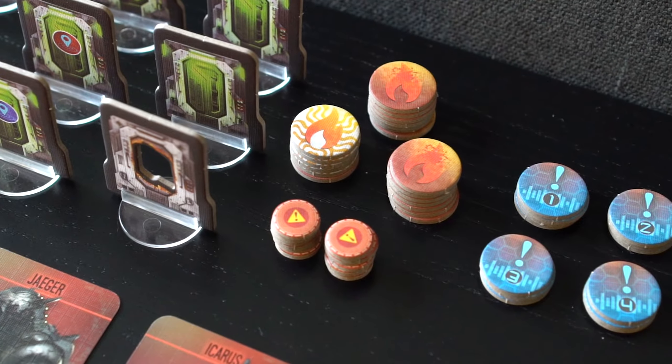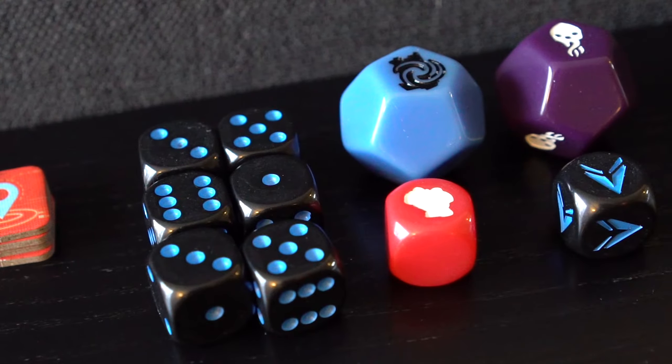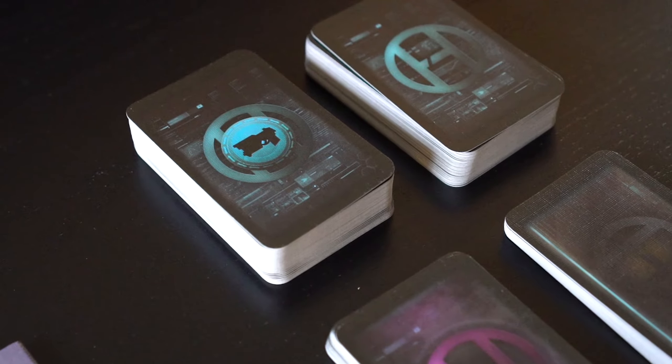In this video, we will be setting up a game of Endure the Stars 1.5. First things first, we'll separate all these itty-bitty tokens into separate piles. In addition, we can shuffle each deck of cards provided in the game.